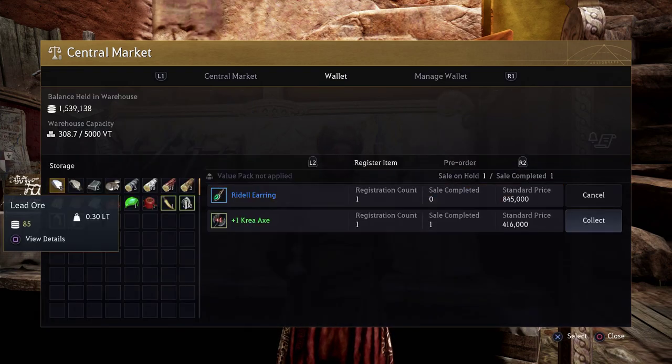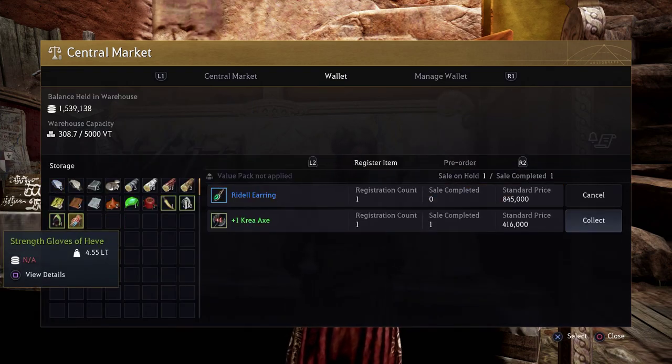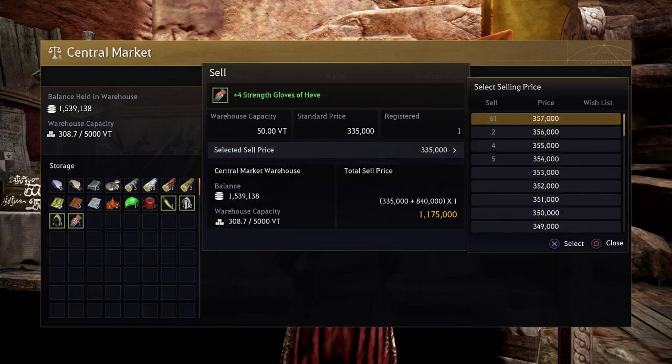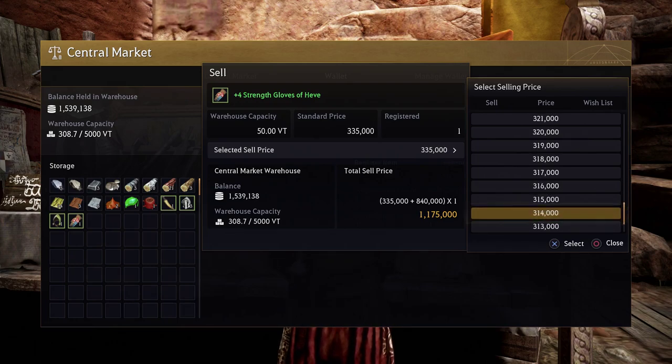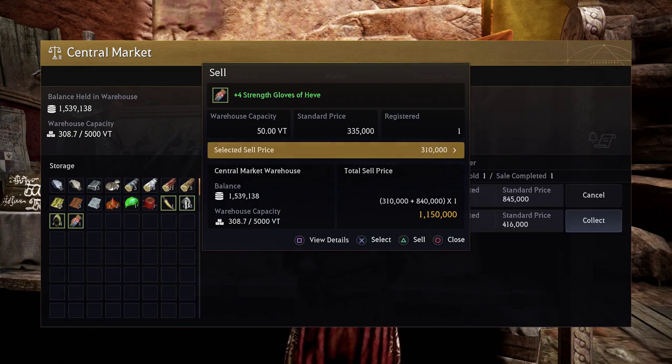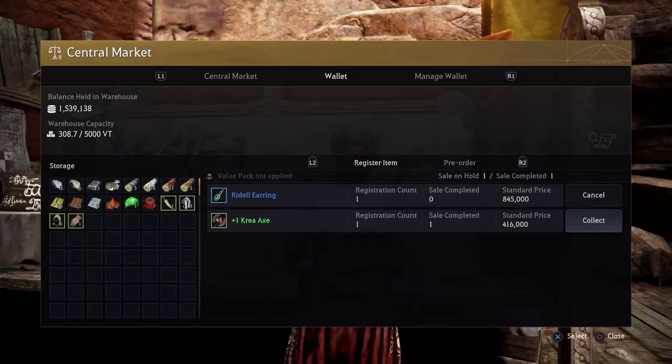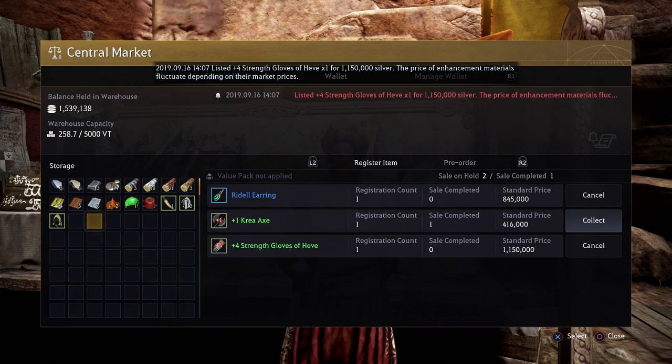So to go ahead and list an item, select it from the central marketplace after you get into the wallet tab. Press L1 to navigate to the wallet tab and click on the item. We have these strength gloves of heave selected, and you can see all the different prices that people are trying to sell it for on the left, as well as the prices anyone's trying to buy it for on the right. So I'm just going to put them up for the lowest price available and hit triangle to confirm the sale. It's going to warn you if you don't have a value pack — there's a 30% tax. You really have no option on that unless you buy a value pack.